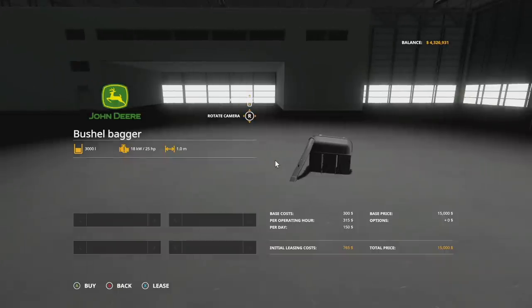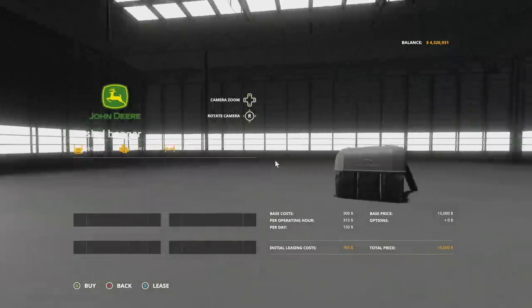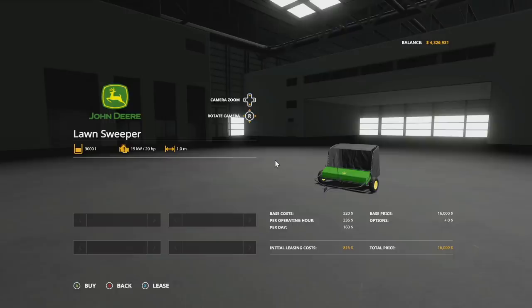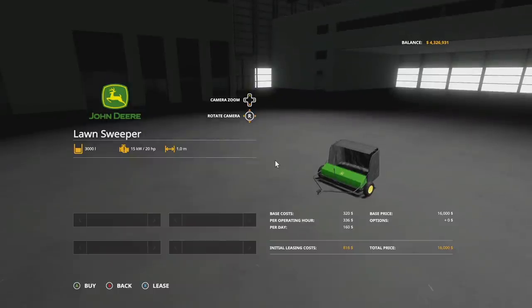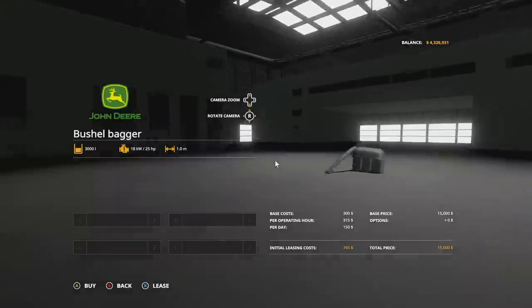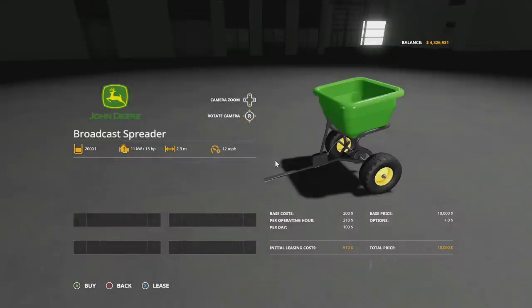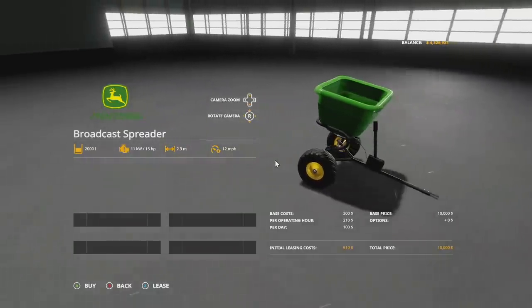The bagger is kind of like a loading wagon. If you want to pick grass up off the ground for more roleplay work, you can use the Lawn Sweeper, which also holds 3000 liters, requires 20 horsepower, has a one-meter working width, and can load grass, hay, straw, silage, and chaff. You can turn it on separately from the mower. Finally, the John Deere Broadcast Spreader holds 2000 liters of fertilizer, lime, and manure with a 2.3-meter working width, 15 horsepower required at 12 miles per hour.